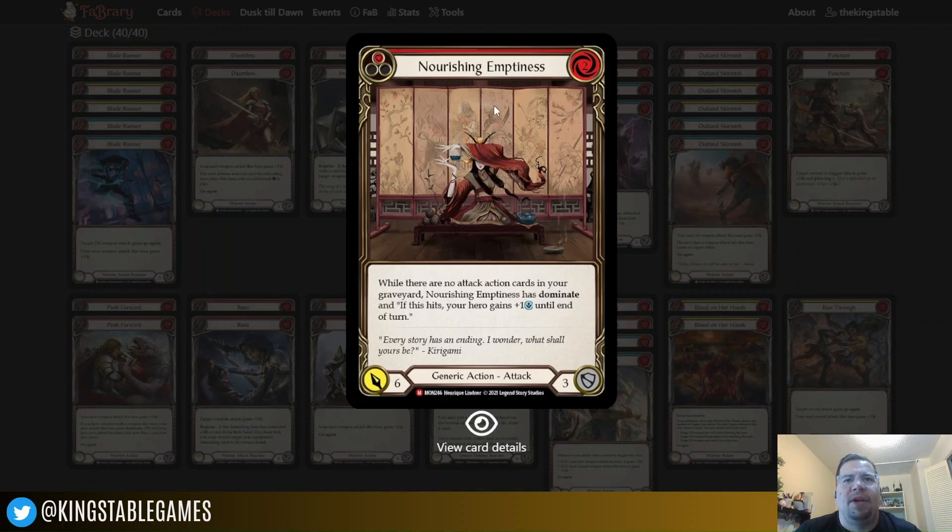But ultimately the most important thing about Nourishing Emptiness is getting that additional intellect — having access to one extra copy of all the cards we run can really make the difference. That additional intellect lets you draw another card at the end of that turn, which can set you up for a crazy turn next time around. I've had a lot of fun using it, and even though my local play group knows it's in here, every time I play it, it still feels like a surprise.